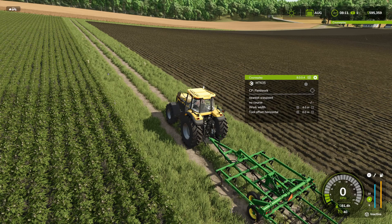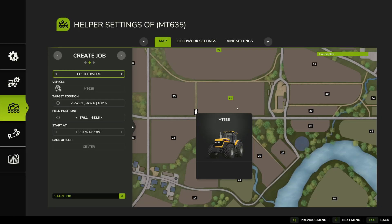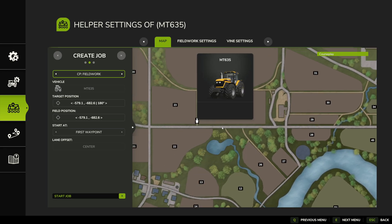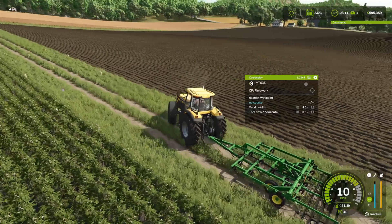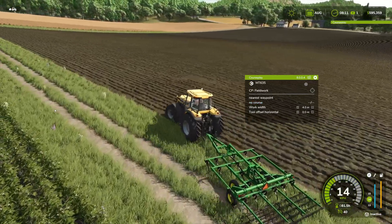I'm going to start by actually driving into the field. The reason for that is if we click on 'No Course' while outside, the field hasn't been detected yet, so we'd have to specify the field position manually. We're not going to bother with that this time because I want to keep this as simple as possible.